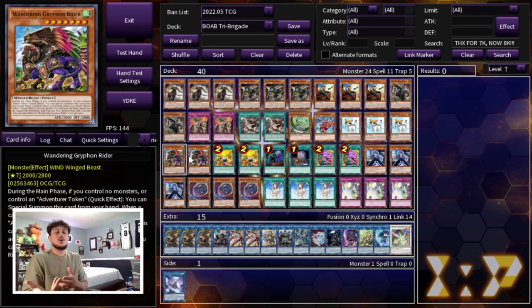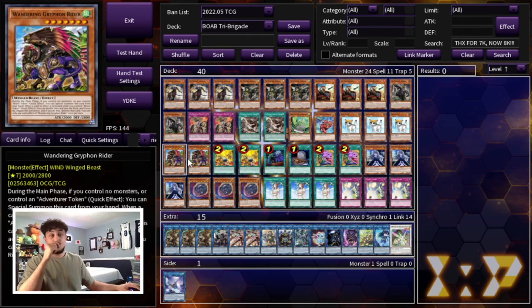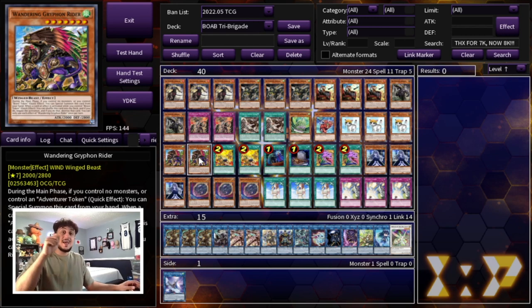You might be wondering what the synergy is between Wandering Gryphon Rider and Tri-Brigade — you're not playing an adventure package here. Wandering Gryphon Rider has a cool effect where if you control no monsters, you can just special summon it. So you can use that effect to start your turn, summon the Gryphon Rider, then normal summon Rescue Cat. If your opponent has Effect Veiler or Infinite Impermanence to negate the Rescue Cat, it doesn't matter because you still have two monsters on board, giving you extra deck access like Theragy. Also, this deck does somewhat struggle against the Flundereeze matchup because of their Barrier Statue. Wandering Gryphon Rider can be special summoned under your opponent's Barrier Statue, go into battle phase, attack over it, and then continue your combos. So Gryphon Rider gives you that extra body and is also an out to Barrier Statue.